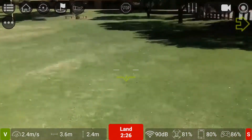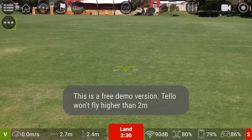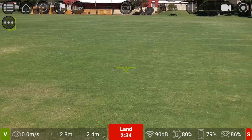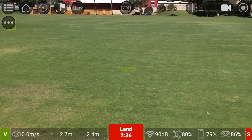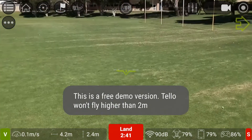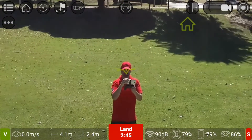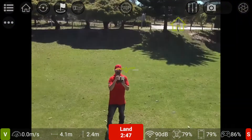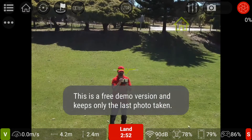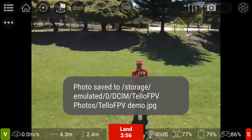This app seems to have quite a few different functions. It's got all the telemetry at the bottom of the screen — 86 on the controller, 79 on my phone, and 80 on the Tello itself. I'll take some photos, let's take a selfie. I'll change that to camera mode.